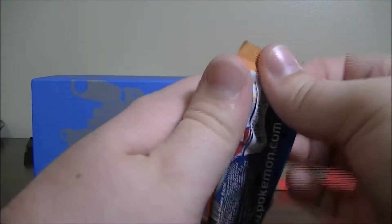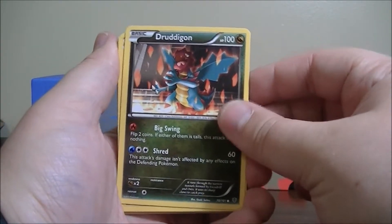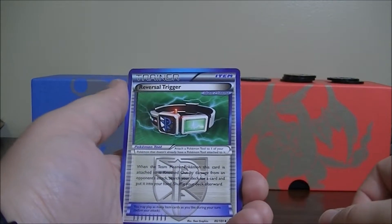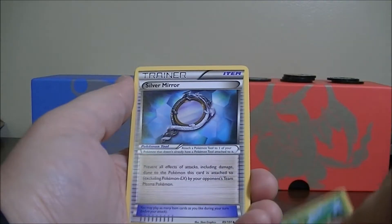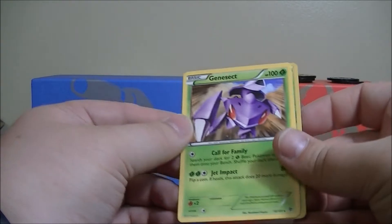Black and White Plasma Blast. Code card out of the way. First card is a Druddigon. Tynamo. Shelmet. Machop. A Sawk. A Team Plasma trainer card — this is a Reversal Trigger. Tropius. Silver Mirror. Reverse Holo is a Shelmet. And the last card in the pack and last card in the video is a Genesect non-holo.